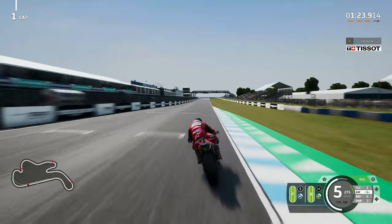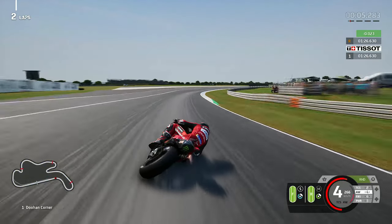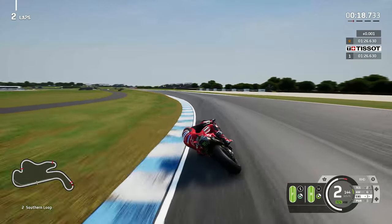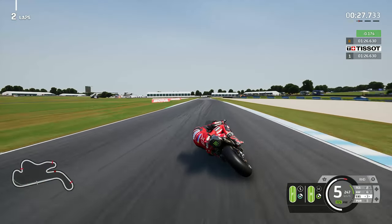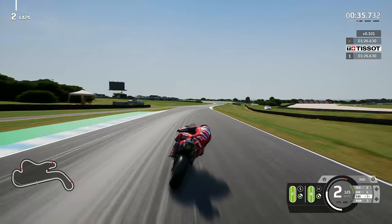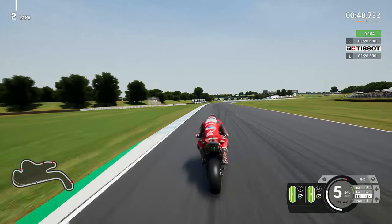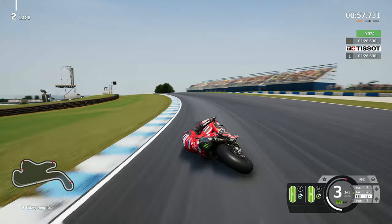If you're able to go quick on Assen, that's a really good positive step. The third track I always use to piece my setup together is Barcelona — a very quick track with a higher top speed, a long back straight, and very heavy braking zones. If you get that long back straight braking wrong into the left-hander, you lose the front end and throw the lap away. Those three tracks are consistent across multiple different situations you can encounter on any other track, helping you build a solid setup direction.